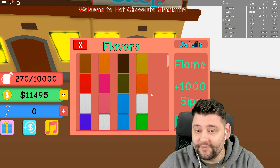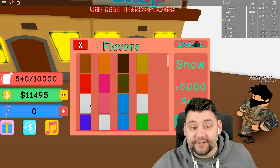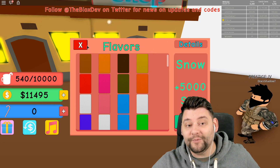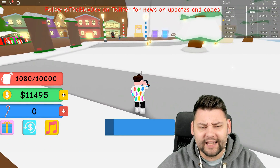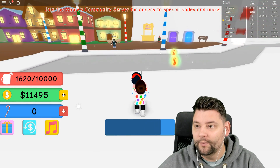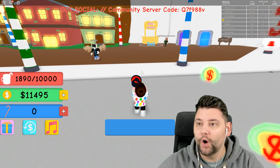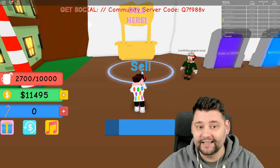We should get the flame one for 7,500, or should we get the snow one? 5,000 for 12,000 sips. Oh my good God, we've got to get the snow flavored one. We have to. I think I've got like a caramel one at the minute — but I should now have boom — there we go, 10,000 sips. That's a lot, that is a lot.